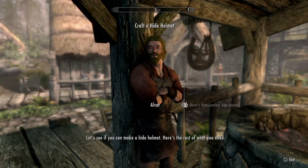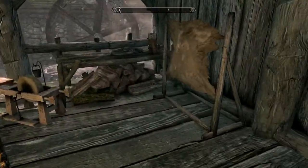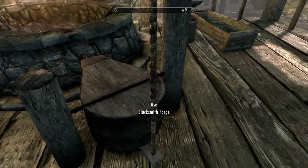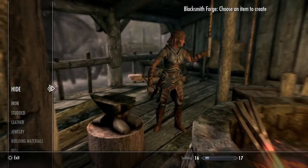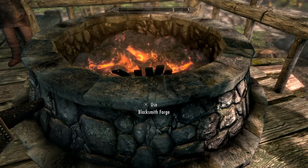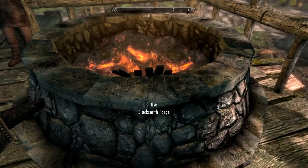Let's see if you can make a hide helmet - here's the rest of what you need. Okay, I think he says do it on the table or something. Choose an item to create - what are we supposed to do? I think we need to do a quest. I think under the miscellaneous - craft a hide helmet, okay.